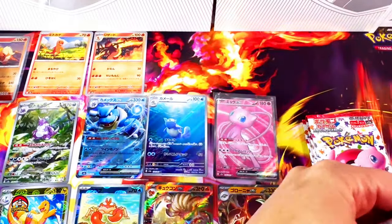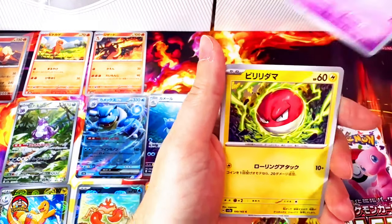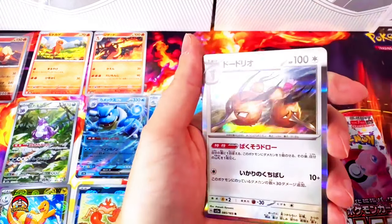Pack number 15 — I still feel we've got at least one or two hits in here. Jigglypuff, Clefairy, Voltorb, Oddish. Reverse holo Weedle. And holo Dodrio.